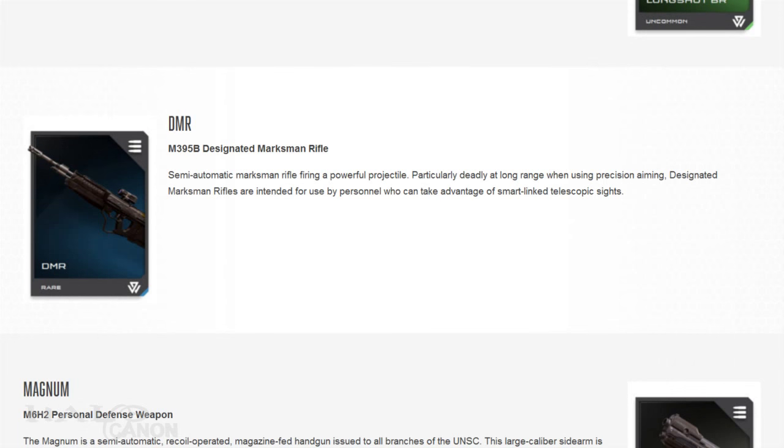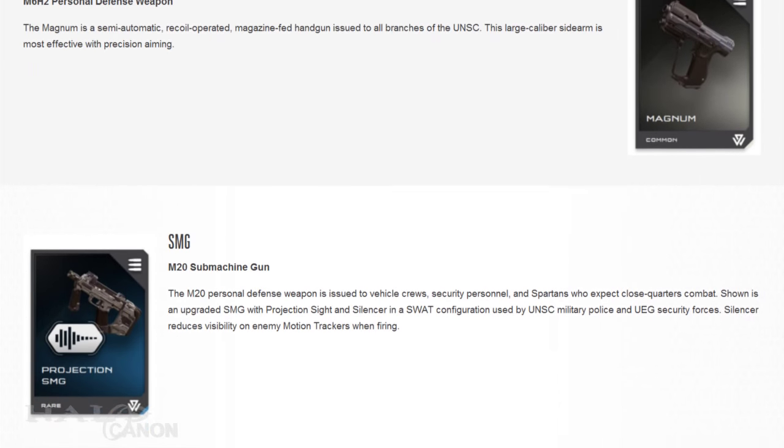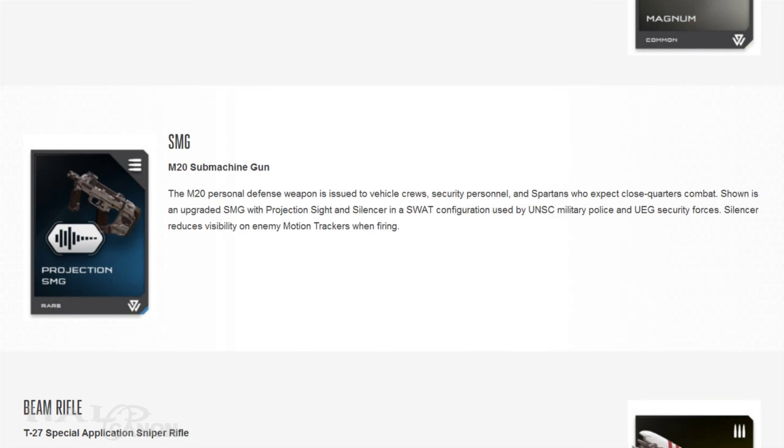After that, we have the M395B DMR — just a DMR. We then have the basic pistol, the M6H2. Nothing special to speak of. After that, we come to the new M20 SMG upgraded with precision sights and a silencer. Basically, it sounds like a post-war variant of the SMG from Halo 3 ODST. The silencer also reduces visibility on enemy motion trackers when firing.